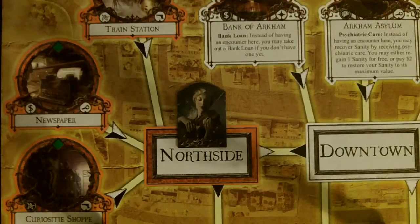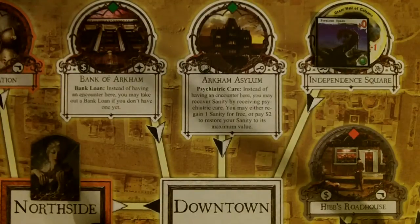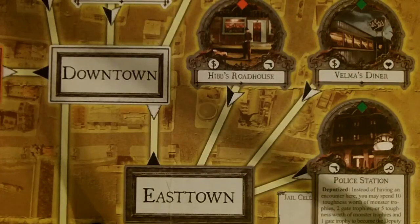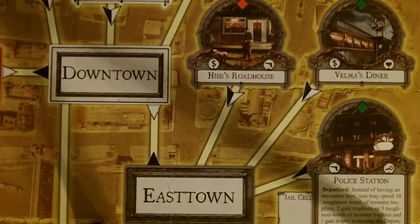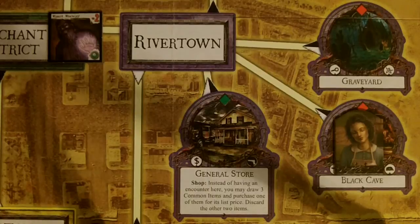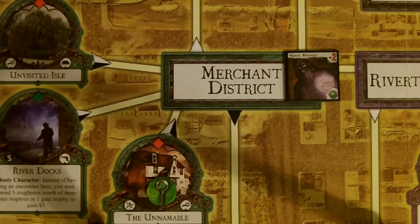Over on the north side, we have Patrice in the street area. In the downtown area, we have a gate to the Great Hall of Salino and a formless spawn over at Independence Square. Nothing going on over in the Easttown area. Over in Rivertown, Agnes is at the Black Cave. In the Merchant District, we have a clue token at the Unnameable and the Wizard Whatley is in the streets.